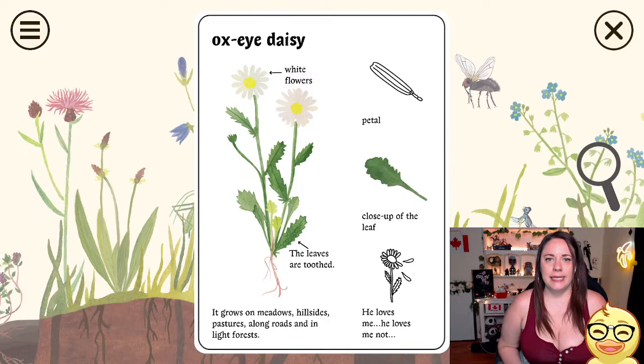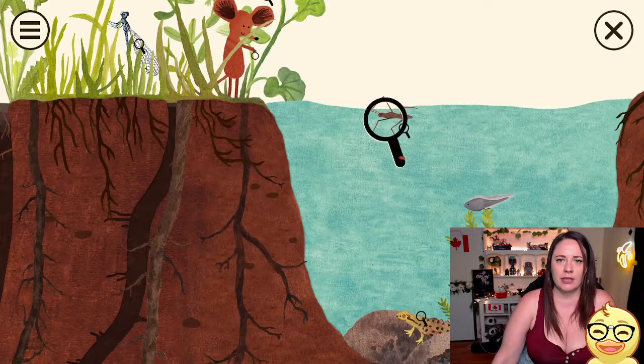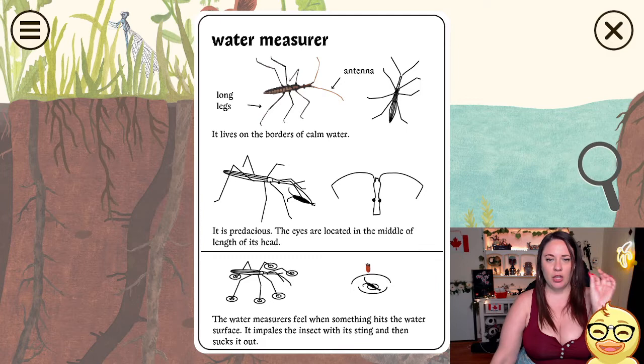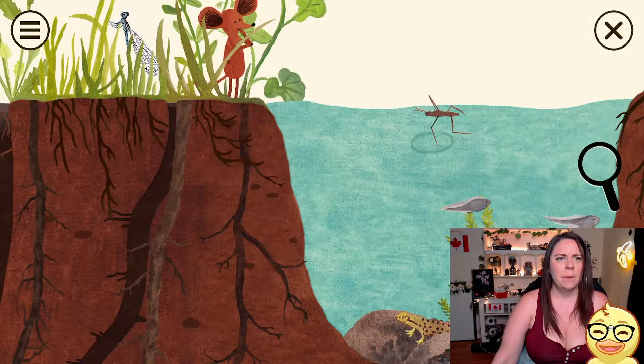What's this one? Ox-Eye Daisy. He loves me, he loves me not — did you guys ever play that with daisies? It grows on meadows, hillsides, pastures, and along roads. This is the cutest game ever, guys. Oh look, there's one of these — the eyes are located in the middle of the length of its head. The water strider feels when something hits the water surface. It impales the insect with a sting and then sucks it out. This is all so weird.